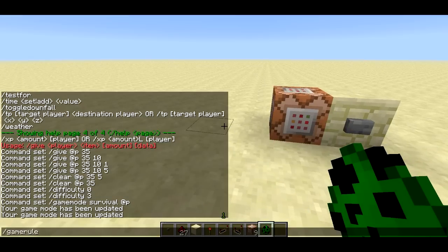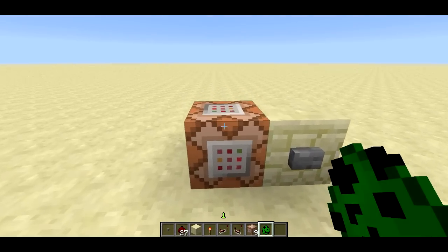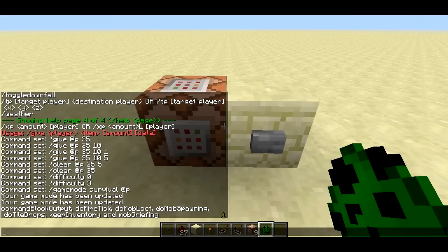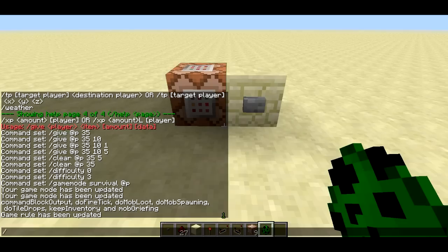If you type slash gamerule without any arguments, it gives you a list of all game rules: commandBlockOutput, doFireTick, doMobLoot, doMobSpawning, doTileDrops, keepInventory, and mobGriefing. commandBlockOutput, on a multiplayer server, enables or disables the output of command blocks to ops. Normally when you run a command from a command block, it displays to all ops. You can disable that with gamerule commandBlockOutput false — I do this with all my games so you don't have command block spam going to all the ops.